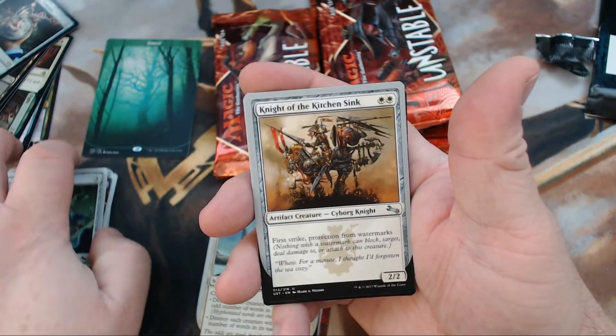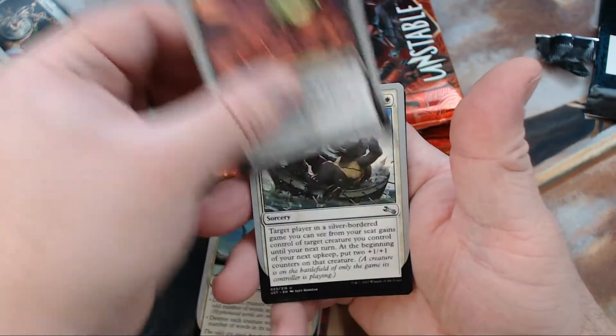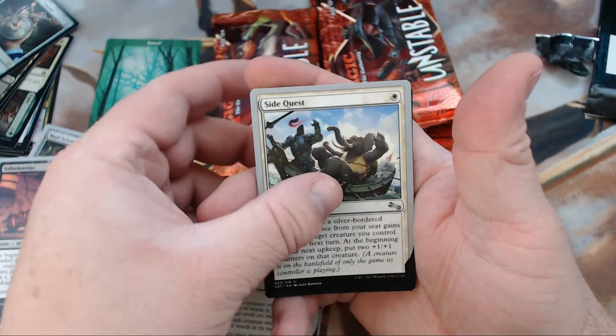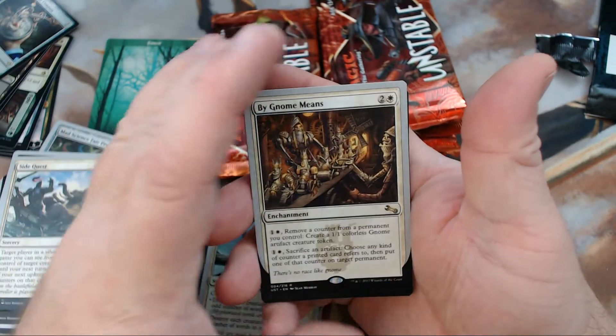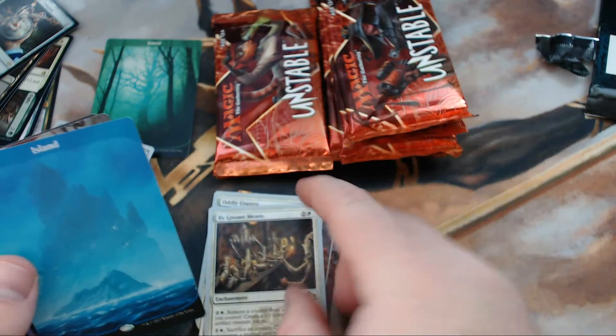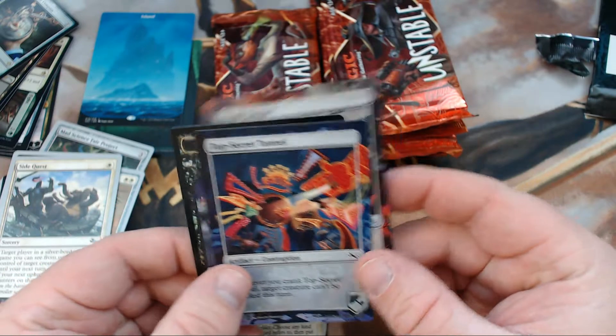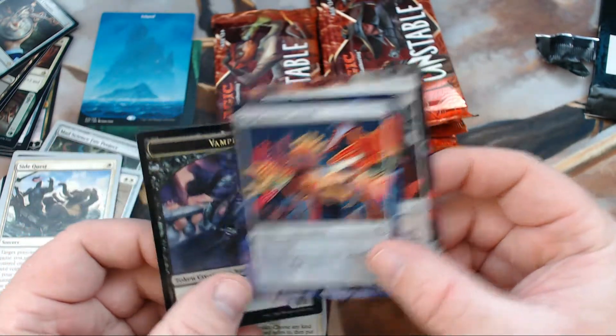We got one of the Night of the Kitchen Sink, Inhumaniac, Side Quest, and our rare is By Gnome Means — that's awesome. Then there's our island, we got Headbanger and Top Secret Tunnel.